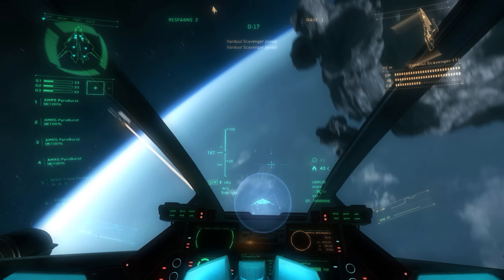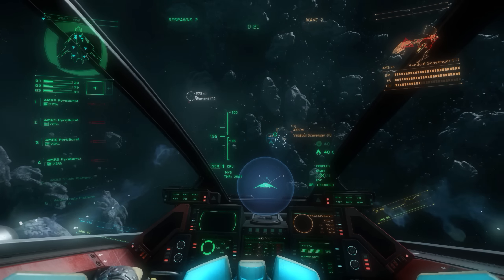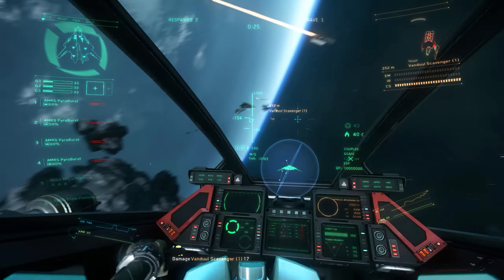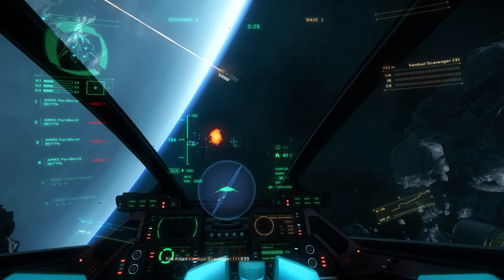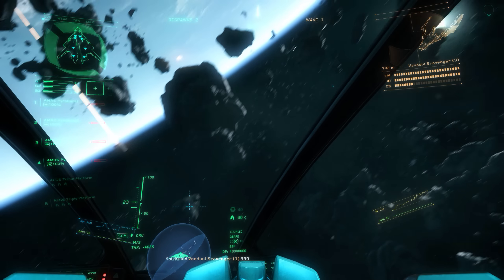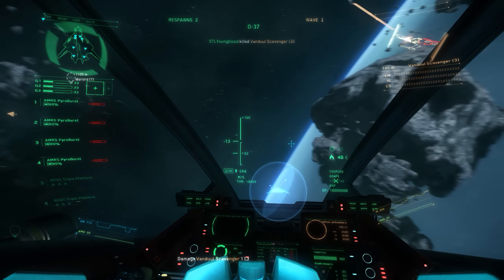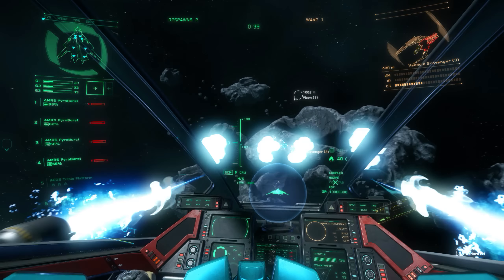Hey guys, Youngblood with you, and today I wanted to talk about the new size 3 weapon introduced into the game with 2.4 — that's the Amon and Rhys scatter cannon known as the Pyro Burst. This weapon is designed to essentially be a shotgun for your ship, which should ring a little bit nostalgic for those of you that played Planetside. It fires a plasma burst that detonates to deal the real damage. I've used these quite a bit over the last few days, mostly in Arena Commander modes. With them being size 3 weapons, I rented four and tossed them on my Saber for testing.